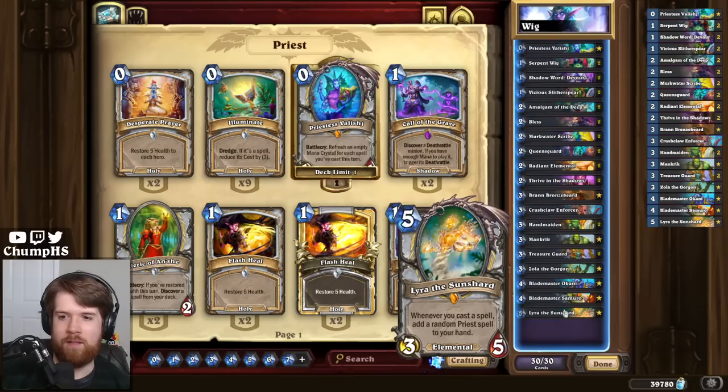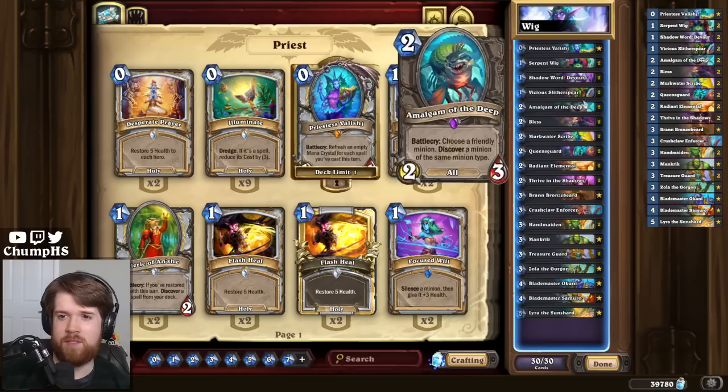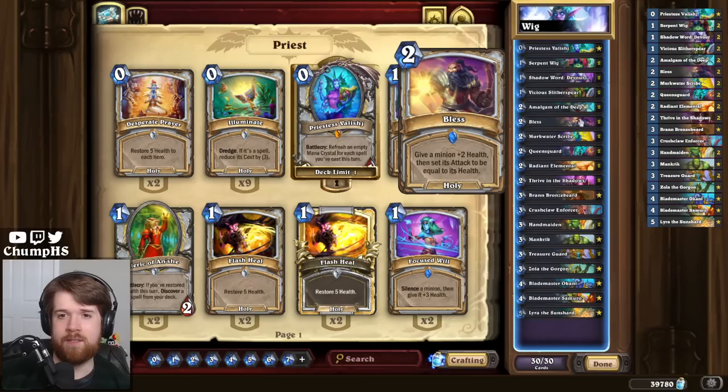I added in Lyra since we were already playing Radiant Elementals. But most of the time your win comes from sticking something like a Vicious Slither Spear, throwing like six Serpent Wigs on it, and then maybe Blessing it at some point. Much more of a tempo deck than a combo deck, generally.